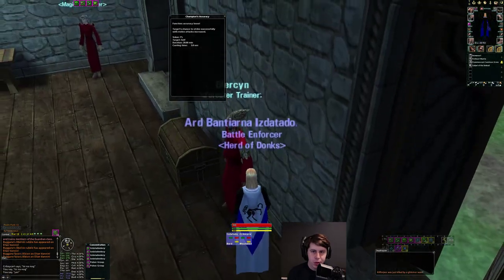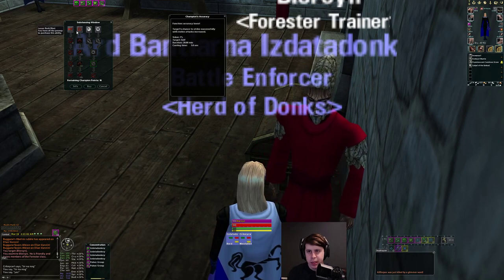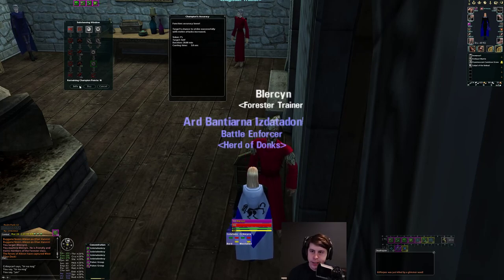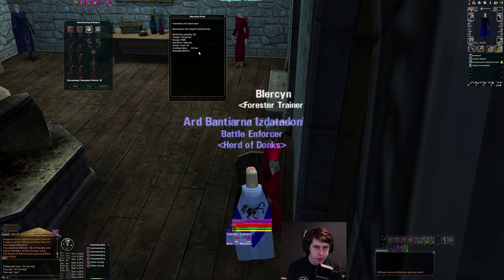Next we'll look at the forestry line, which has DDs, stat debuffs, and more. You get a castable base dex debuff with one-minute duration and a two-second cast time. The key difference between CL cast times and your normal spell cast times is that CL spells are not affected by dex. So this is going to be a hard two-second cast — no benefit from dex — whereas your mez, root, and other spells are affected by dex.